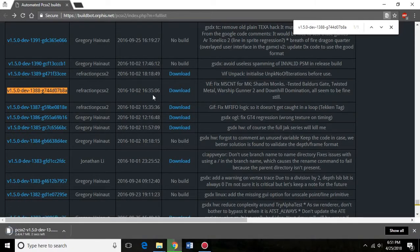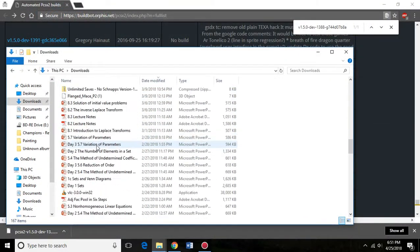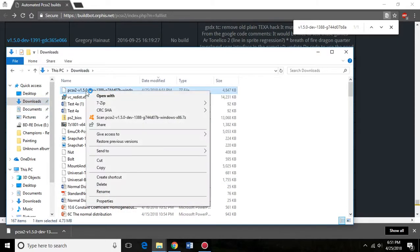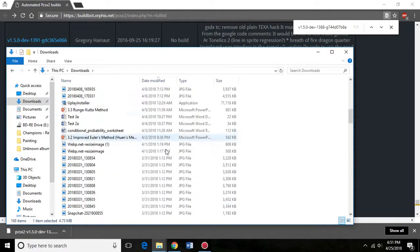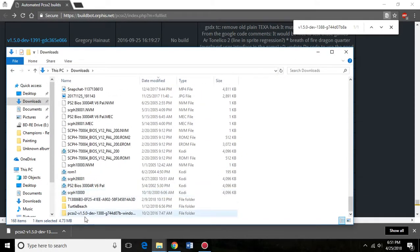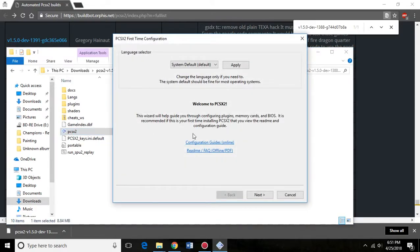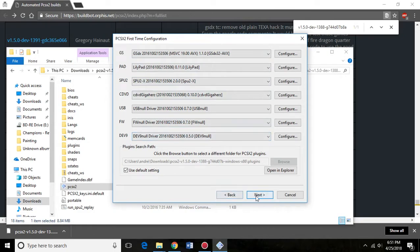If we download it and go to my downloads — I have 7-zip installed; it extracts files. Install it if you don't have it, it works pretty well. If you have another program you prefer for 7-zip files, then use that instead. I'm going to extract it here. The file is older than anything else in my downloads, so it's at the bottom for me. Now it brings up PCSX2, and like I said, we don't need it installed. We have to go through the setup — I just used default settings, I didn't have to change anything.